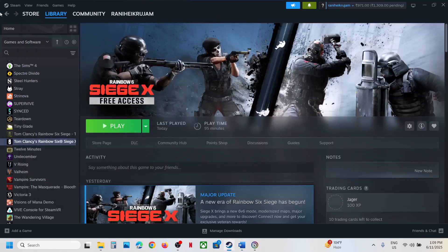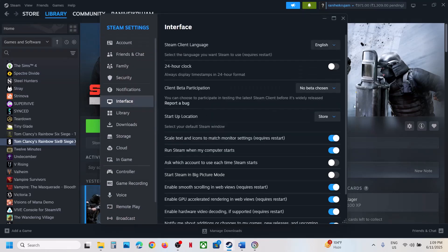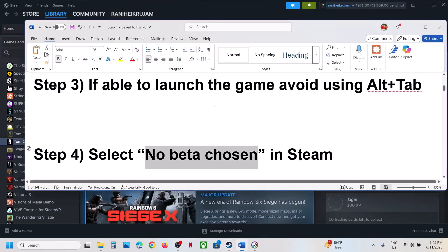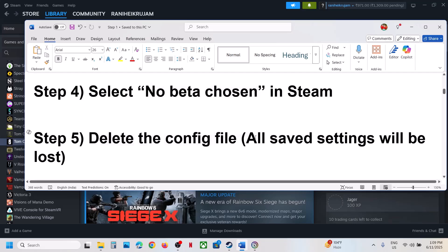The next step is to select No Beta Chosen in Steam. At the top left, click on Steam, then go to Settings, then go to Interface. If Steam Beta Update is selected, you can select No Beta Chosen and then launch the game.